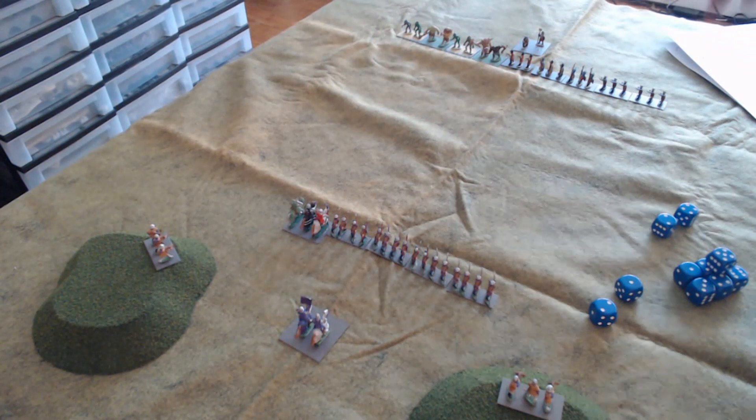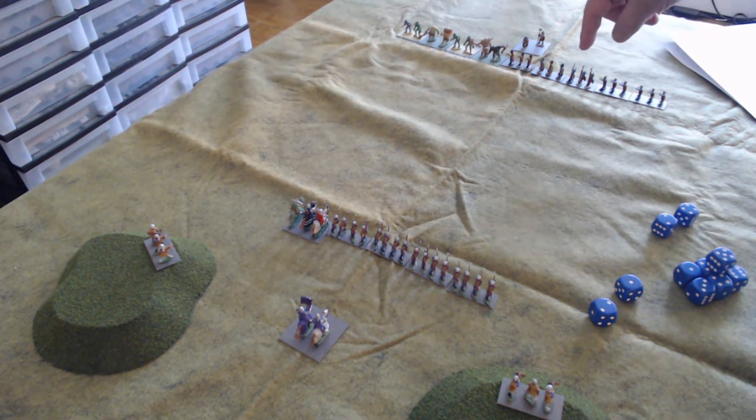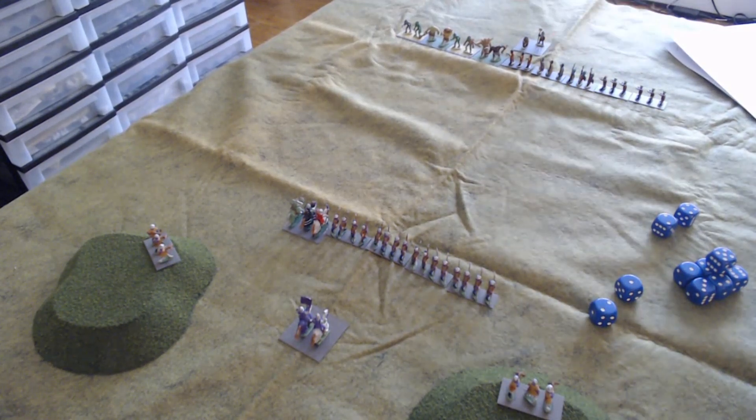On the orcish side, this is an orc raid into the Pale. We have two units of medium crossbowmen on the end, three units of medium infantry, two units of light ogre infantry, and two units of light troll infantry. Ogres and trolls have to be light units because they're chaotic evil and can't get organized enough to become more disciplined units. We also have one leader in the back.